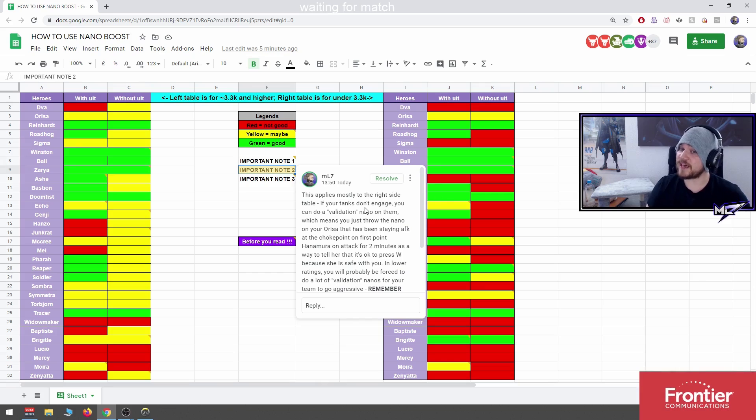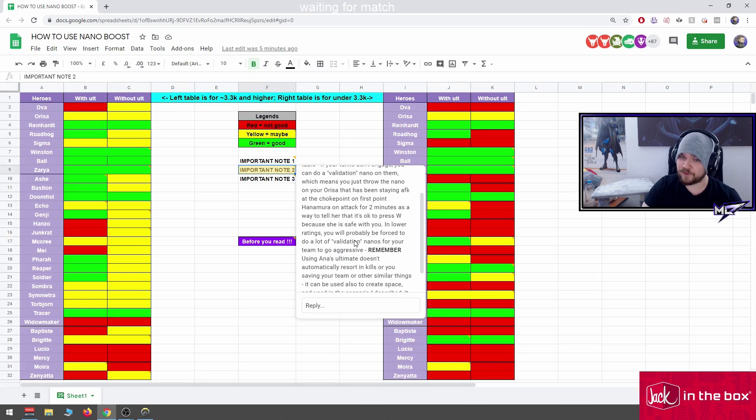Important note two — this applies mostly to the right side table: if your tanks don't engage, you can do a validation nano on them. For example, you throw the nano on your Orisa who has been staying AFK at the choke point on first point Hanamura on attack for two minutes, as a way to tell her it's okay to press W because she is safe. In lower ratings you will probably be forced to do a lot of validation nanos.